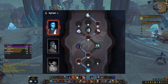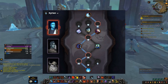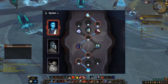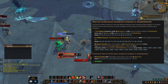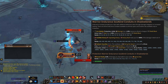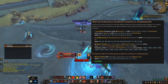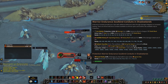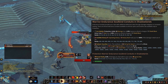For conduits, which slot into your soul binds, there are endurance, finesse, and potency conduits. For endurance conduits: Iron Maiden gives Slam a 4% chance to refund a charge of Shield Block — very niche, only useful if you're actively swapping to a shield. Indelible Victory makes Impending Victory or Victory Rush heal you for 400% of the damage it dealt over 8 seconds — roughly 30% more total healing — and synergizes with Enrage and crits.